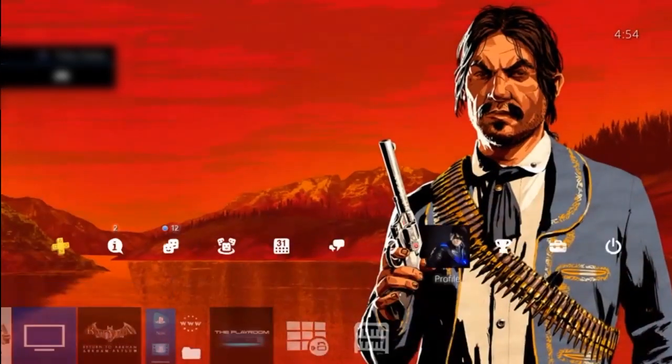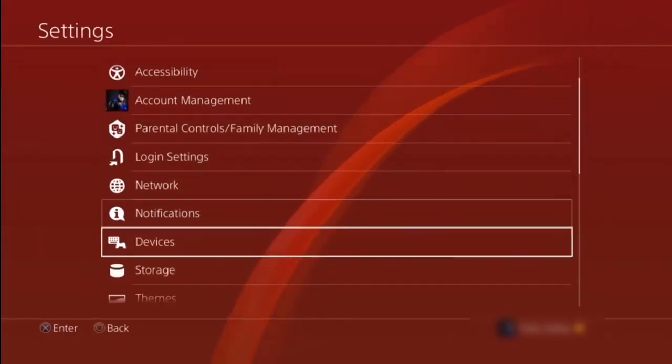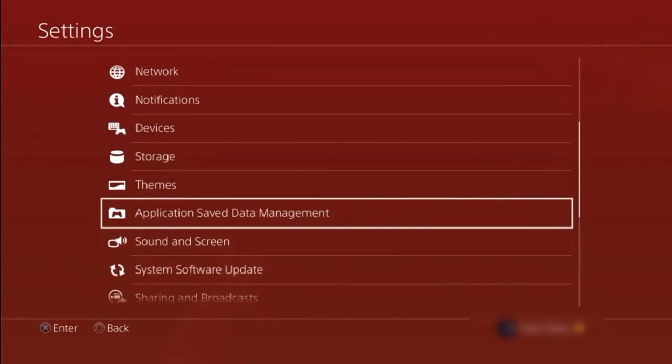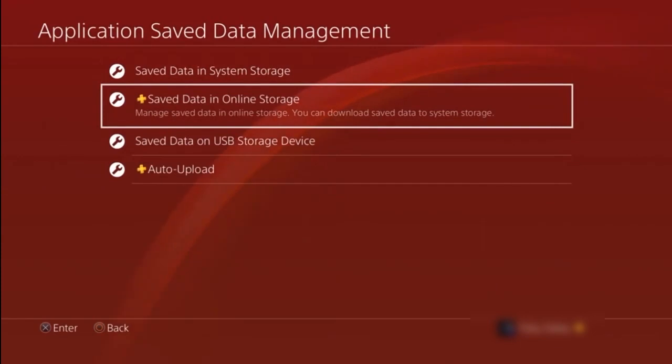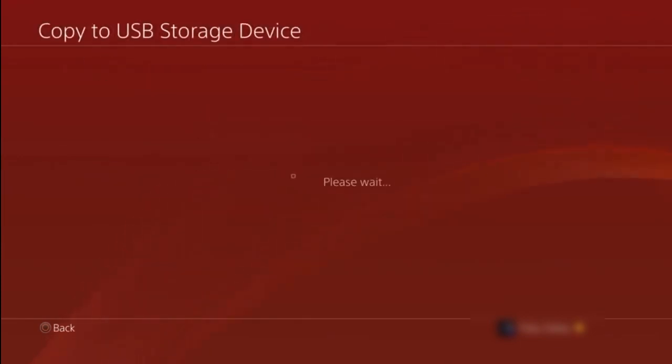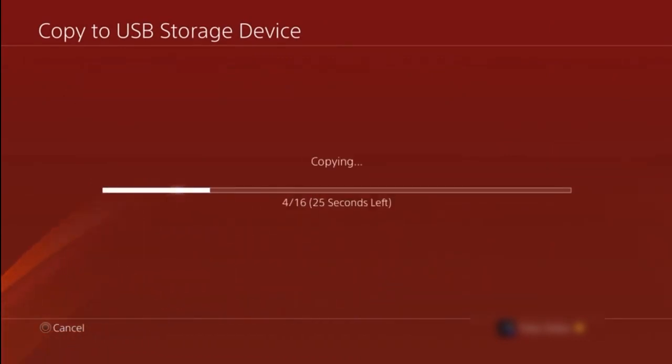So to fix this, you want to bring up the PS4 or Xbox menu, go to settings, and then down to application save management, or wherever your save data is stored on Xbox. This next part is optional but I recommend it all the same — you want to back up all your save data, either to a USB or to the cloud, in case anything goes wrong.